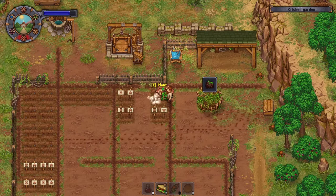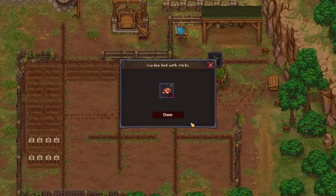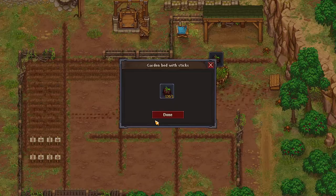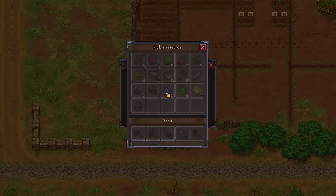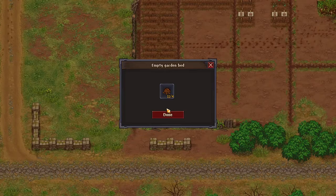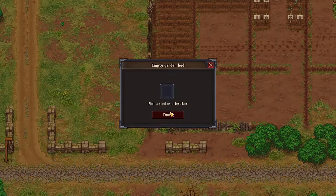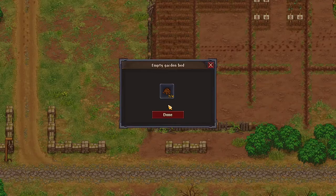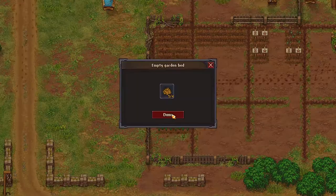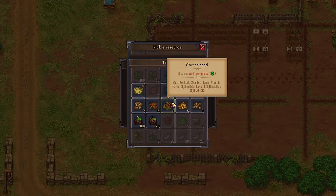Are these done? Yes, alright. We got that. Let's put some of that — we do have enough to do one more here. I don't think I have anything to put there. Down here, let's do... oh, we've got a gold onion seed, huh?